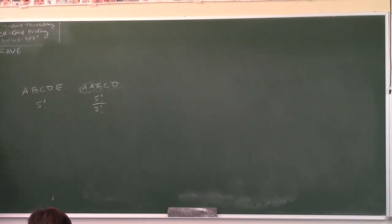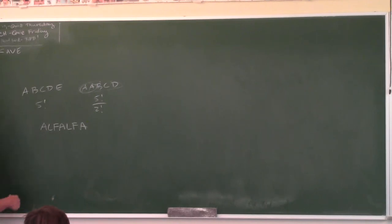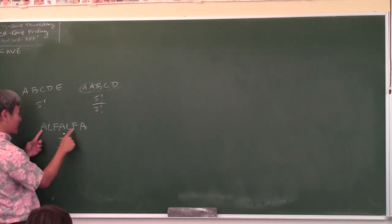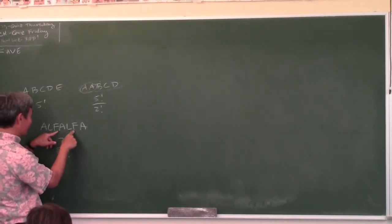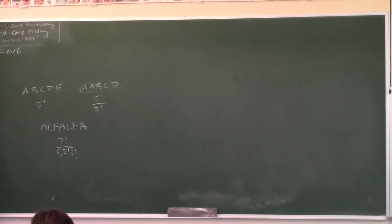Whenever you have repeated letters, like tonight's problem with Mississippi, you divide by the repeated letter factorials. For example: how many ways can you arrange the seven letters of the word ALFALFA? If all different: 7 factorial. But there are three A's—divide by 3 factorial. There are two L's—divide by 2 factorial. There are two F's—divide by 2 factorial. That's your answer. Words like Mississippi, bookkeeper, beekeeper are classic examples.